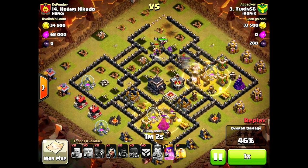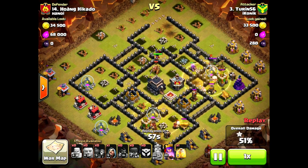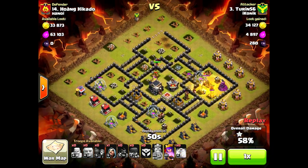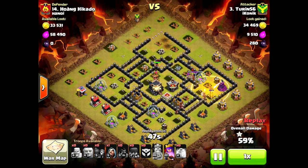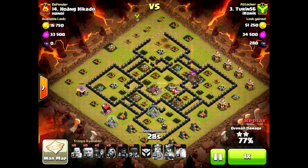At this point the only even minor threat left on this base is that enemy barb king, and he is going to get overwhelmed very quickly by all the DPS I have. As soon as those hogs are done taking care of defenses, they're going to start working on cleanup. I've got both my heroes up still and a couple wizards making their way around the base. A couple little mistakes, not everything went according to plan, but enough things went according to plan for a nice easy three-star.